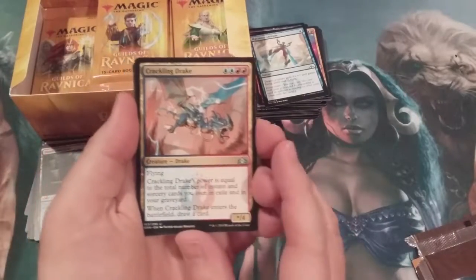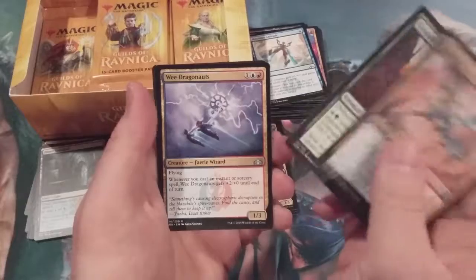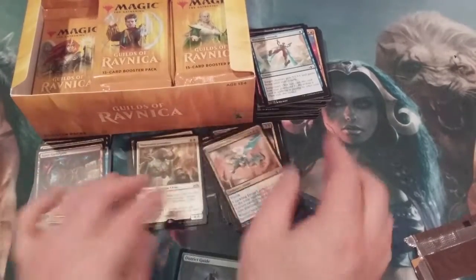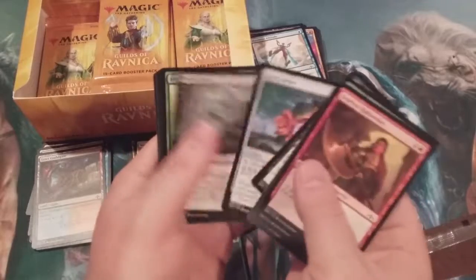Crackling Drake — we're getting a lot of these uncommon double-mana guild creatures. It's a good thing. Along with the Narrated Luxadon and a foil District Guide — our first foil. Then another Burglar Rat again.